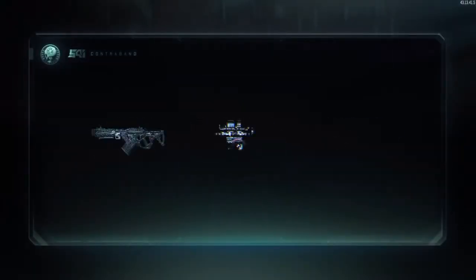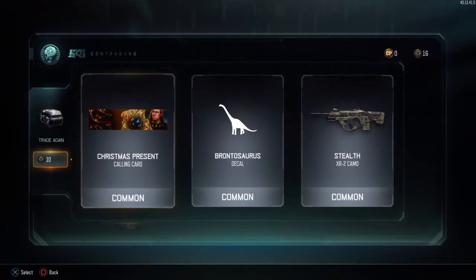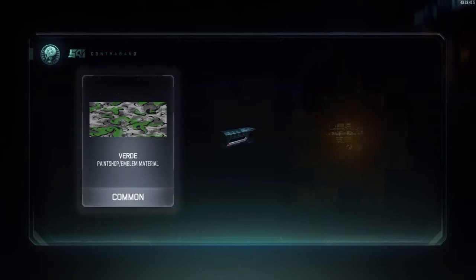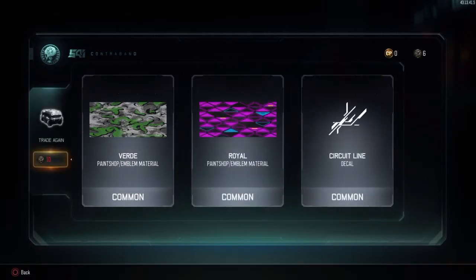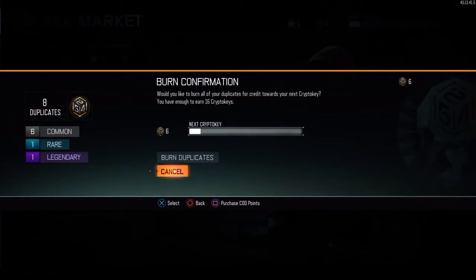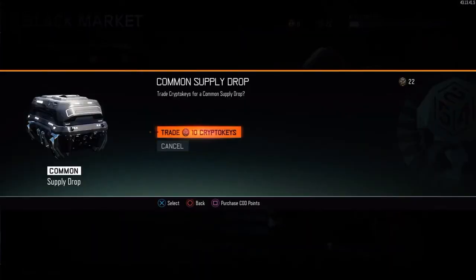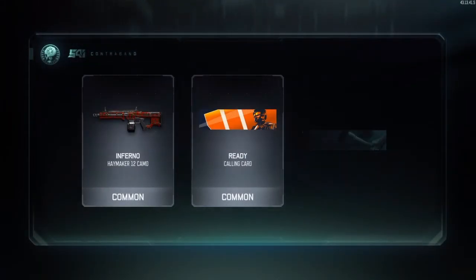I'm just going to let you guys look at these yourself, but most of these camos you're seeing in this supply drop opening probably won't be used that much. Be sure to look out for future videos — over the crypto key weekend I did manage to get diamond rocket launchers, diamond submachine guns, and diamond shotguns. So expect a video on what I think of the diamond camo on each category. We have 26 keys left.